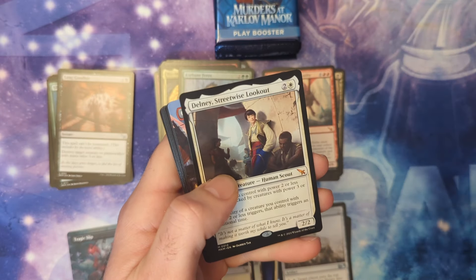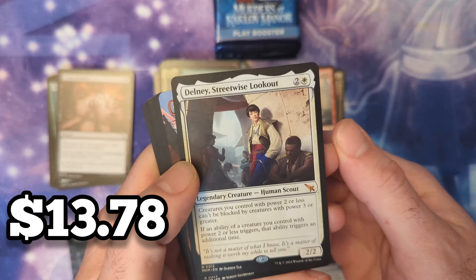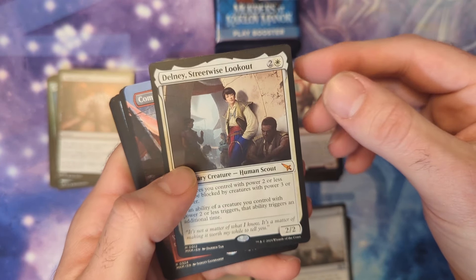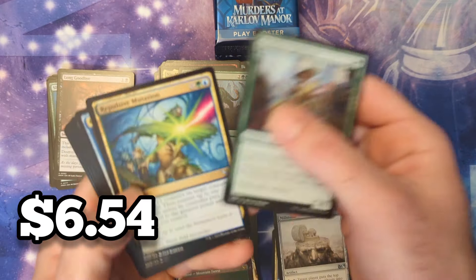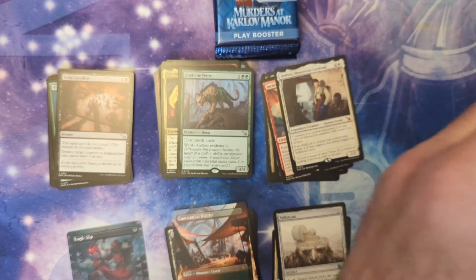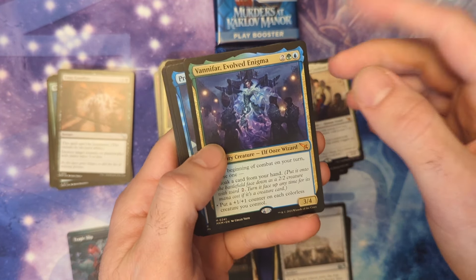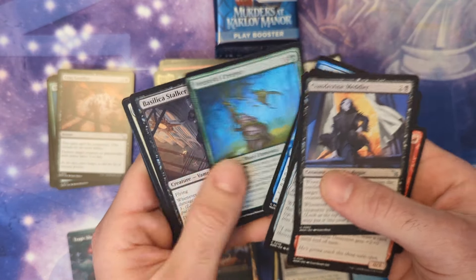Oh, and there's Delney — okay, haven't pulled one of him in a while. His Invisible Ink is the most expensive card in the set. And that's another surveill land behind there! So yes Delney is cool, but wow, another surveill land. Maybe that can be the title of this video. All the surveill lands — I mean we really might. There's no way we're going to hit for the cycle, there's not enough packs left, but damn close to it.